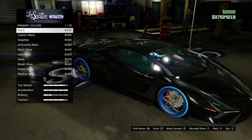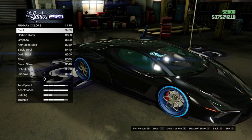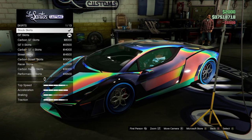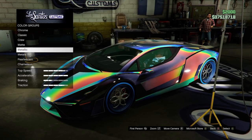Go to metallic paint jobs, then hover over any color but do not select it. Now back out of the paint jobs, then make any modification on the vehicle. Now go back to pearlescent — you should be able to add it.